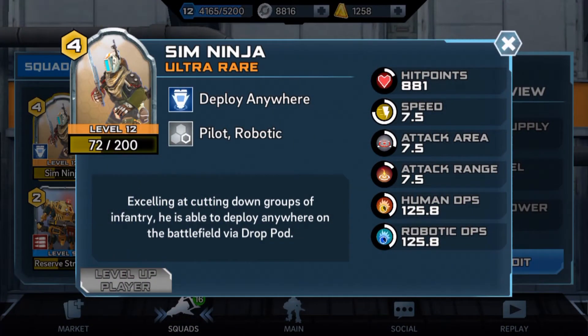Hello guys, my name is Junitobi, welcome back to another video on Titanfall Assault. Today we are going to be playing with the Sim Ninja to give you some tips and tricks on how to use him, give you the best deck for the Sim Ninja pilot — and he's ultra rare. I got him from